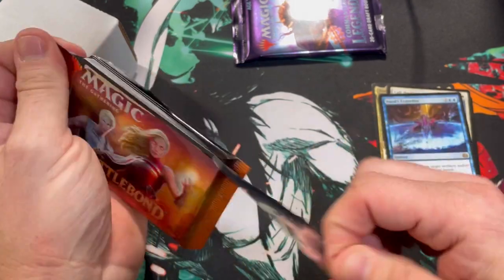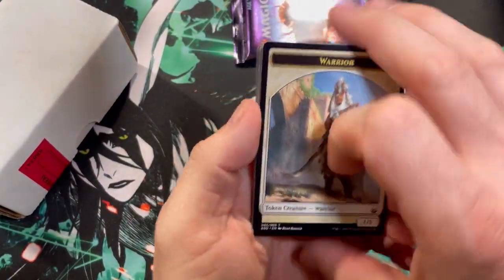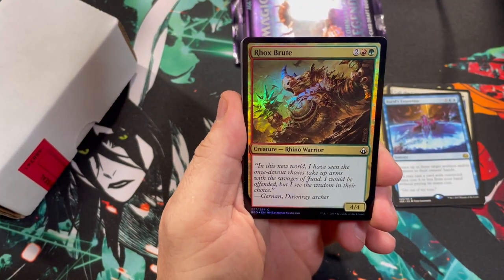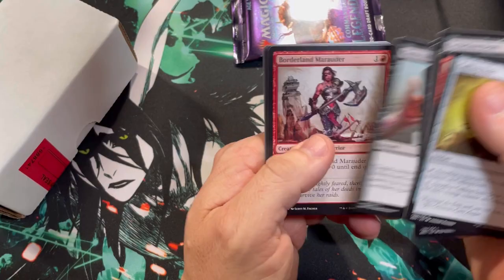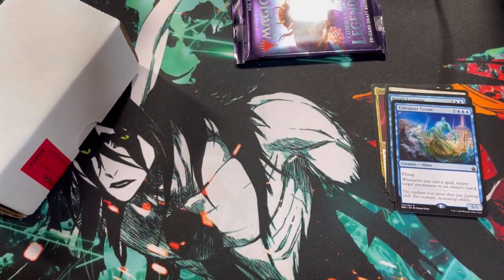Battle Bond — with this hit, you have about a 50/50 chance of getting a decent hit. Let's see what happens: Island foil, Brute into a Tidespout Tyrant — he's worth a few bucks — Tenacious Dead, Assassinate, Herb, Work Drake, and a Sparring Mummy.